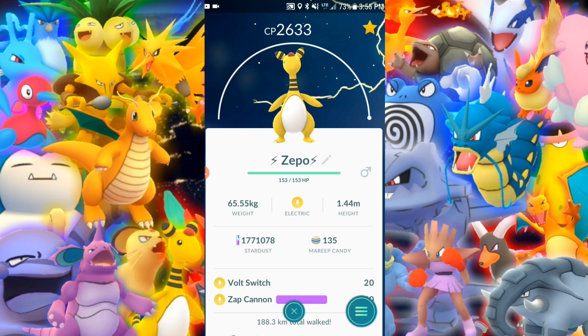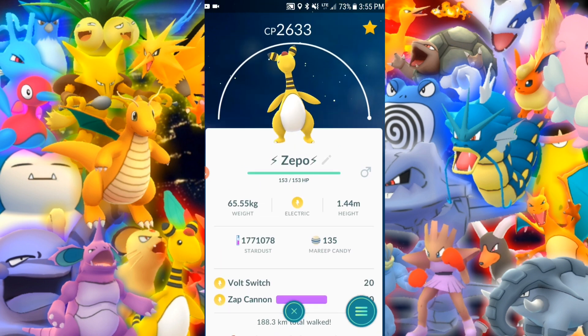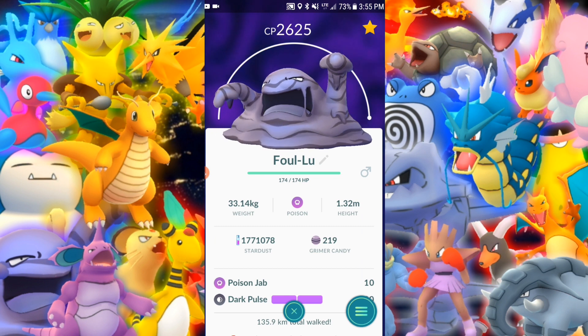I think I'm going to have to switch up the Zap Cannon. It learns Zap Cannon, Focus Blast, and Thunder — unfortunately it doesn't learn a double charge move, or triple, but in the future it will. I would assume so. I feel like he's a decent defender if you had one.